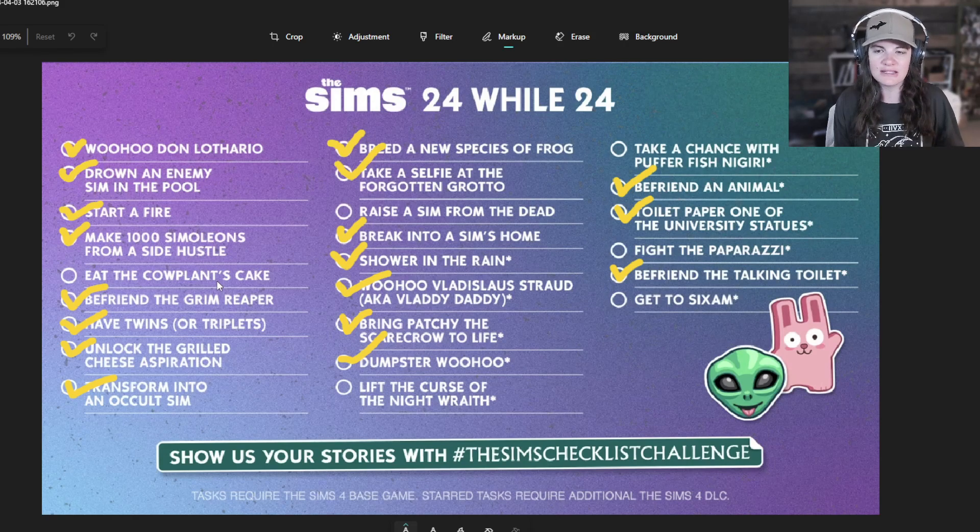We have to eat the cow plant's cake, so I'm going to get that from the gallery. We have to raise a Sim from the dead, so we need to move somebody in. We have to lift the curse of the Nightwrath — that's the hardest one. We also need to take a chance with Pufferfish Nigiri, fight the paparazzi, and get to Sixum. We're very close. The Pufferfish will be easy — it's just whether or not we die. Maybe we're the ones getting raised from the dead!